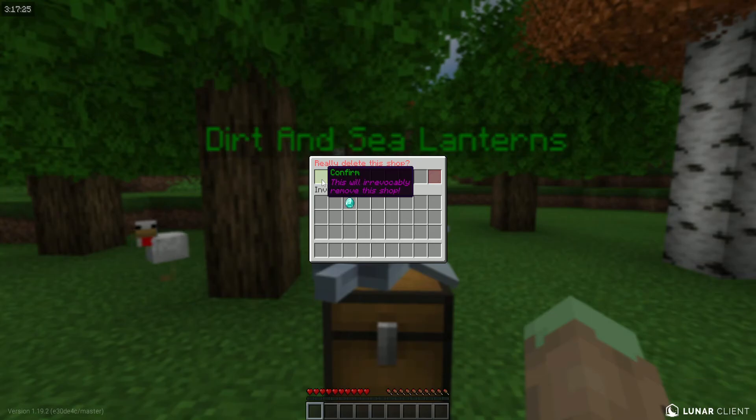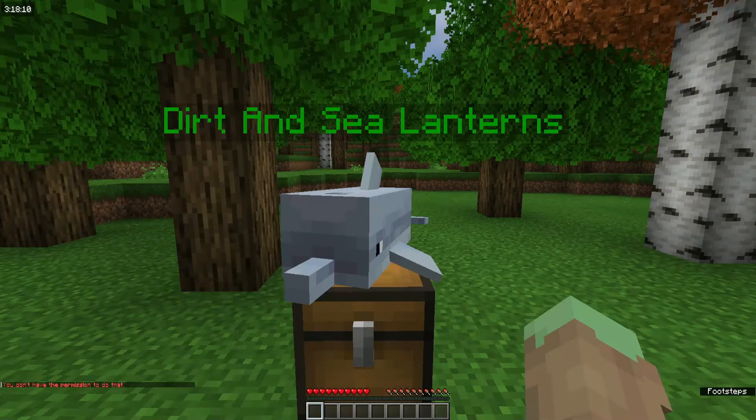If you wish to delete your shopkeeper, shift and right-click, come to the bone, and click 'delete'. You will have to confirm or cancel — for now I'm going to cancel. That is all for this tutorial. Thank you for watching. If you did enjoy, please leave a like, and come check out my server — we are getting ready to release today.